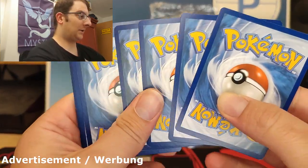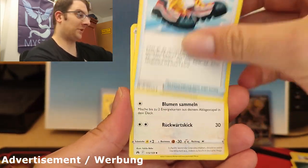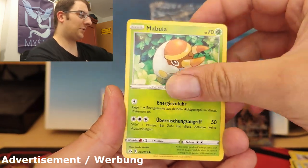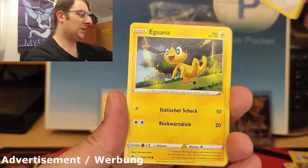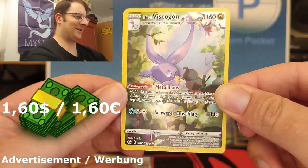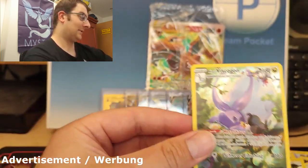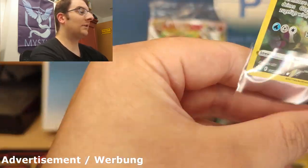Second pack, four from the back. Galarian Mr. Rime, dark type energy, Trekking Shoes, Shaymin with no shame. Friends from Hisui — he actually comes as a trainer full art as well. Energy Search, Scralp, Wooloo, Helioptile. Yes! There we go — Galarian Gallery: Hisui Goodra! Didn't have that one yet. Looks awesome.